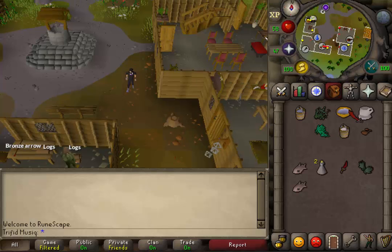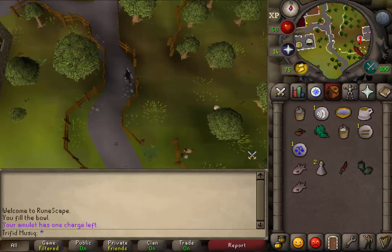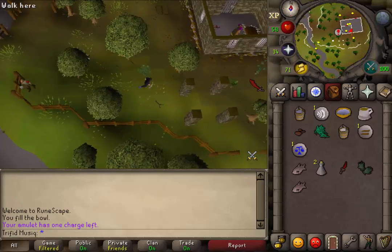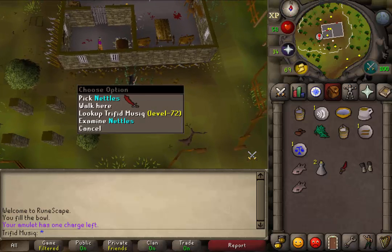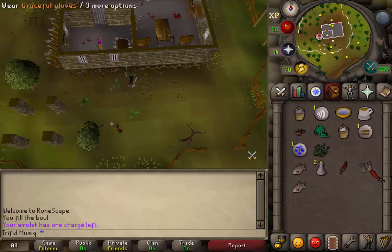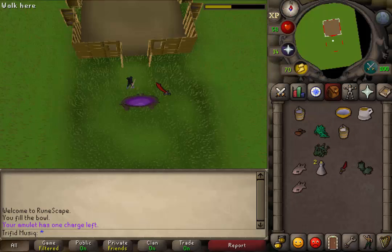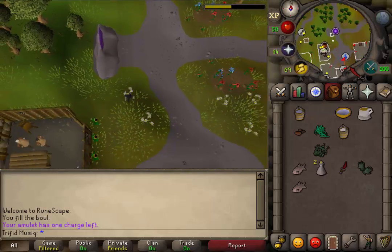To make nettle tea, first you will need to pick some nettles. There are two places where you can get them: either outside next to the wall of the Ardougne Jail, or just a little bit east of the Canifis slayer master. To pick those nettles you will need to be wearing any kind of gloves except magic-related, which includes graceful — otherwise the nettles will deal you 2 damage and you will not get any nettles.